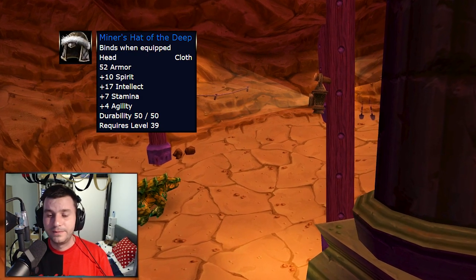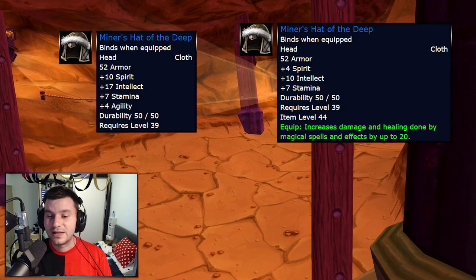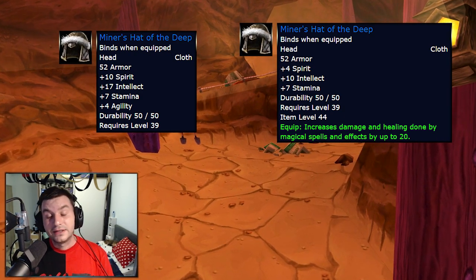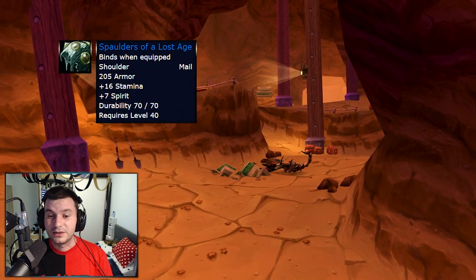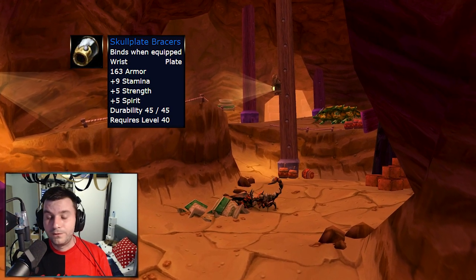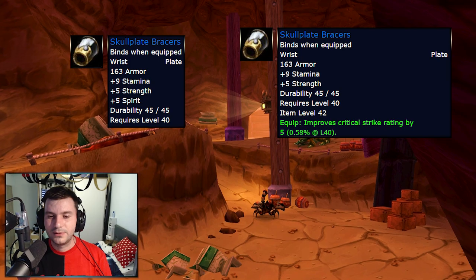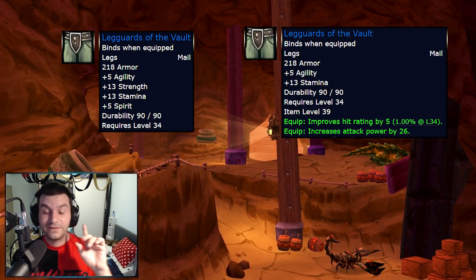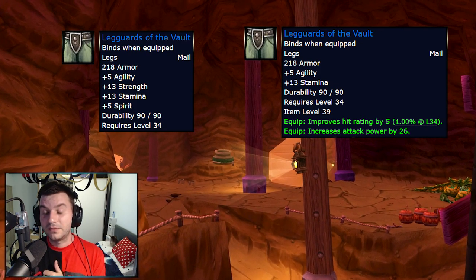Moving on to the Miner's Hat of the Deep — this is going to be the new best-in-slot Twink item for level 39. 17 Intellect, 10 Spirit, and 7 Stamina gets converted into 10 Intellect, 7 Stamina, and 20 Spell Power, which is a lot. It also looks nice — people will probably enchant it and use it in level 39 bracket. I'd expect this to be expensive as it's a BOE and very rare; you can farm it now. Another BOE, Shoulders of the Lost Age: 16 Stamina and 7 Spirit becomes 15 Stamina and 4 MP5. Skull Plate Bracers, a level 40 pair, will have 5 Critical Strike Rating after pre-patch. Leggards of the Vault, another Twink item, gets changed to 5 Agility, 13 Stamina, 5 Hit Rating — which is 1% at level 34 — and 26 Attack Power. These will be expensive as well, probably best-in-slot for a variety of classes including hunters.